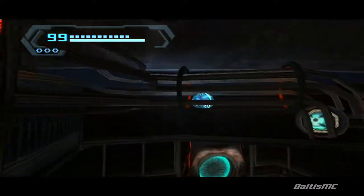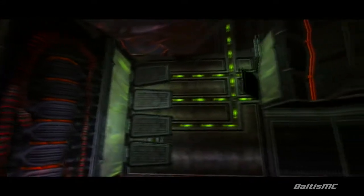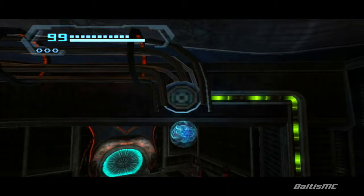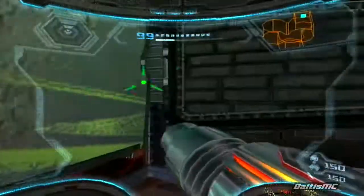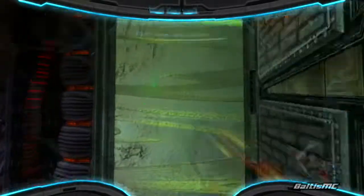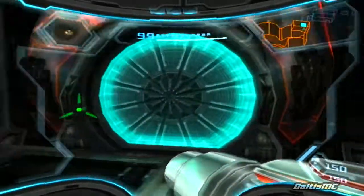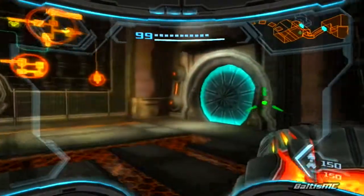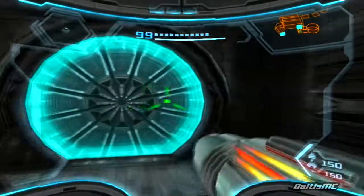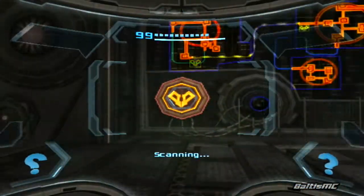Now we just want to take this pathway over here and use this bomb slot. We've got some wall jumping panels here so let's go ahead and use our Screw Attack on them. We're actually full on energy and missiles so we don't need to worry about those crates — we'll just continue down this way. If you need to use a save point, you can actually come in here and there's one right there.